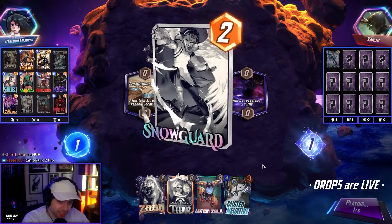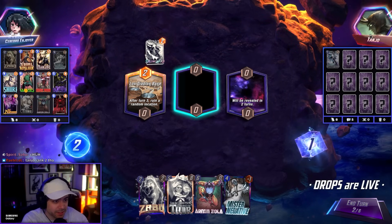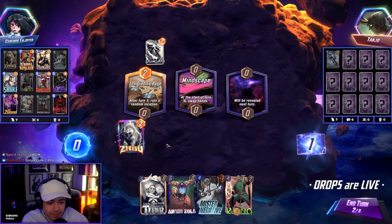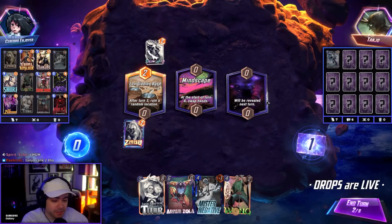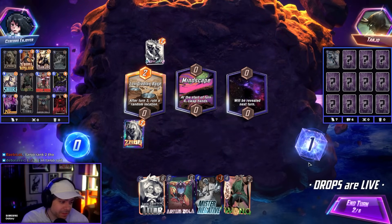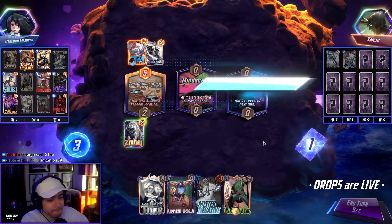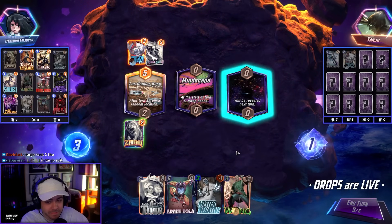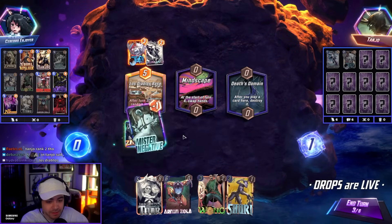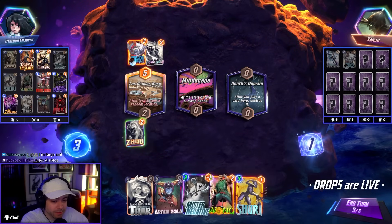I'm scared to snap against Tanjo, though. Tanjo can't — that's bad, right? That's bad for Tanjo. Okay, this might be a magic lane. Normally I think you snap this, but Tanjo wins games he shouldn't be winning. Also, this kind of sucks. Mindscape? Hopefully it gets destroyed. Wait, why don't we kill this? Snap — as long as he doesn't have Mobius. Does he run Mobius?